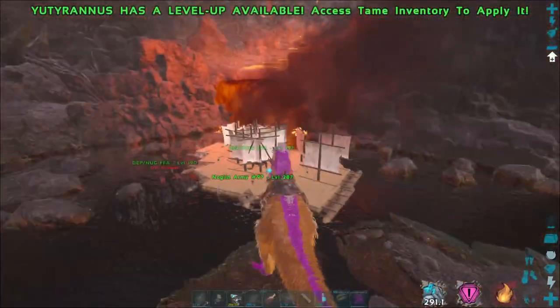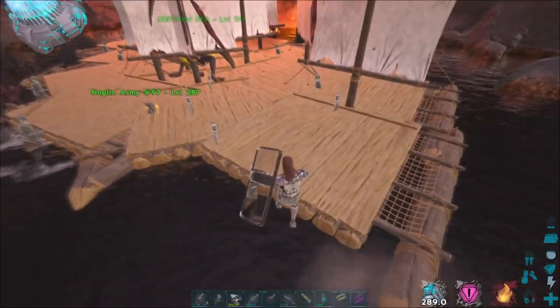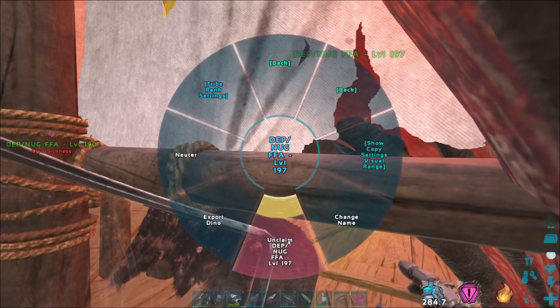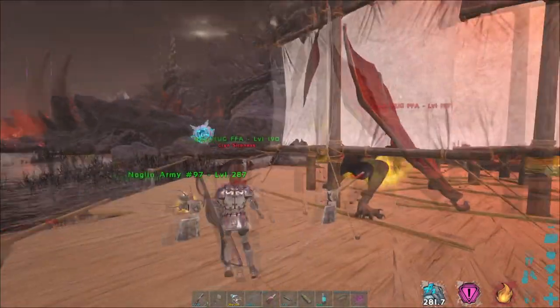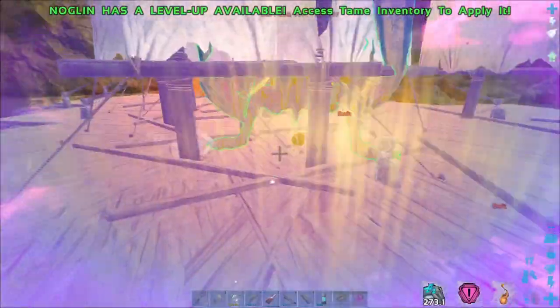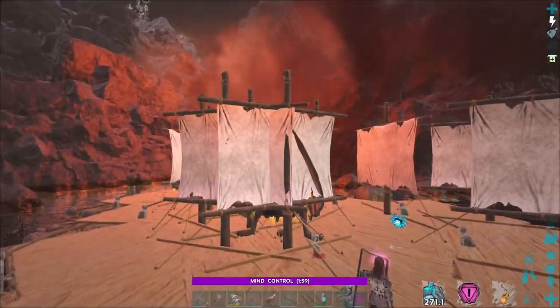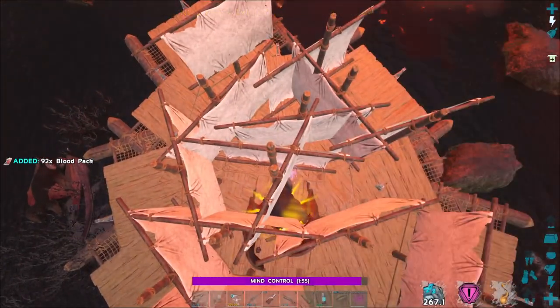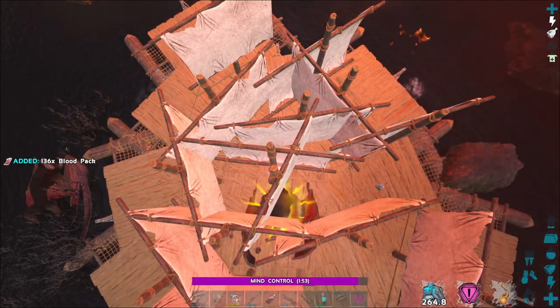The more melee damage you have on your bat, the greater the output of blood packs you get. You can also make use of the mate boost 30% damage buff and the damage buff you get from a utirex, which will be another 30%. Doing this, you can farm about 2k blood packs every 5 minutes or so, which will grant you about 10 elixirs, which is pretty good.